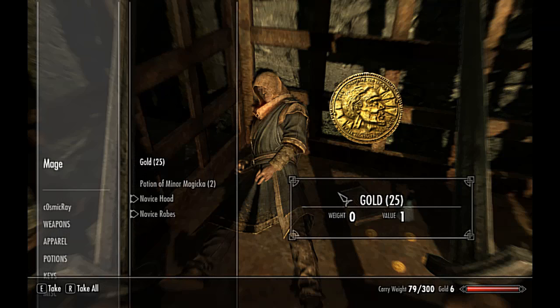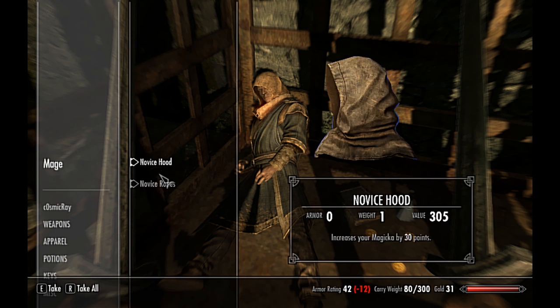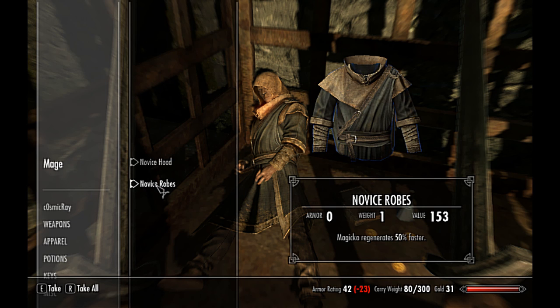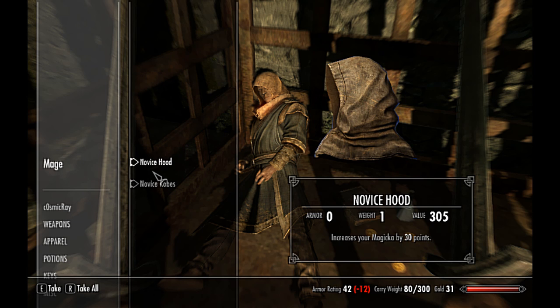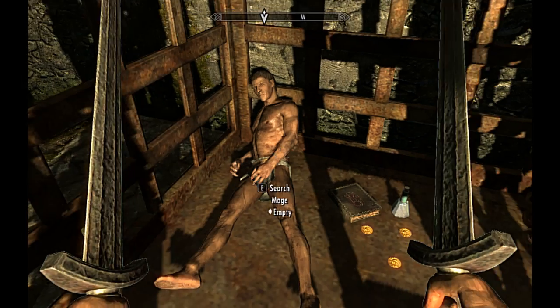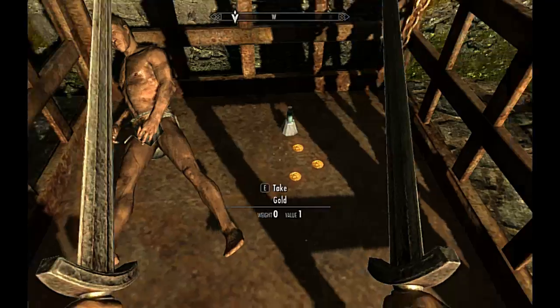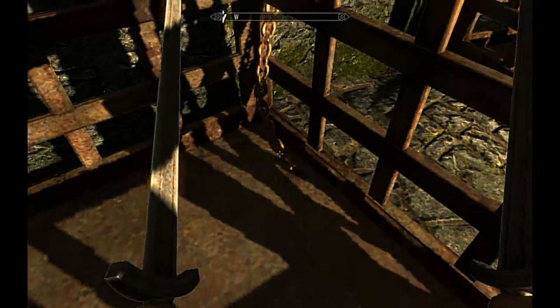Search the mage. I will take his gold, take his potions of magicka. This looks like it's got some funky stuff going on. Magicka regenerates 50% faster — I'm gonna take that. It only weighs one. Take the spell tome, and gold, gold, gold, gold, potion. That's it.